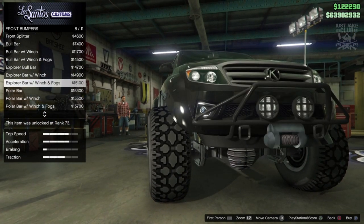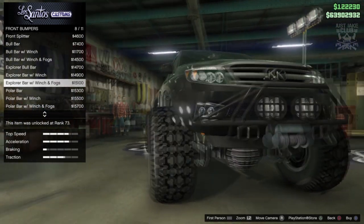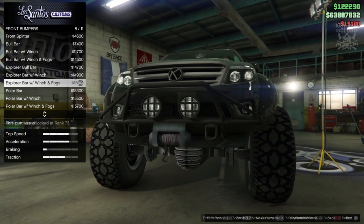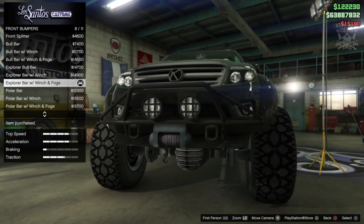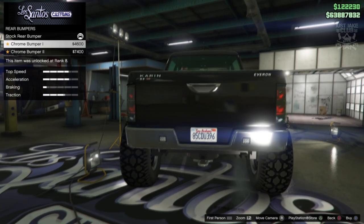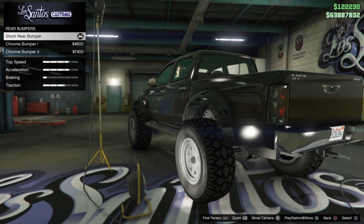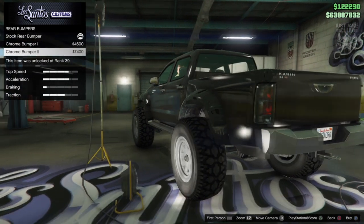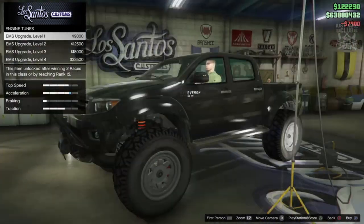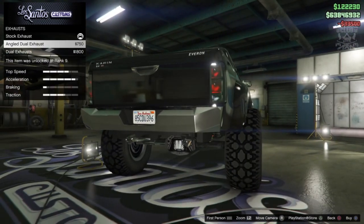We don't want the polar one as it looks kind of weird poking out of the bumper, so we're going to go with the next best option: the explorer bar with the winch and fogs. For the rear bumper we've got two chrome options, and we're going to go with chrome too — why not. For the engine we get the level 4 engine upgrade, and for the exhaust there are only two additional options.